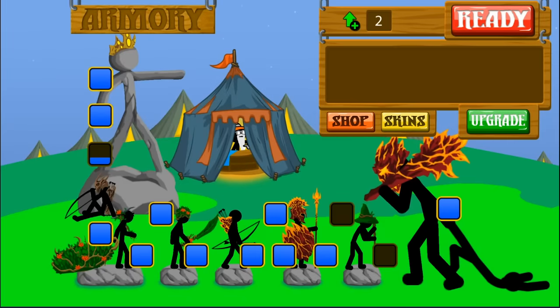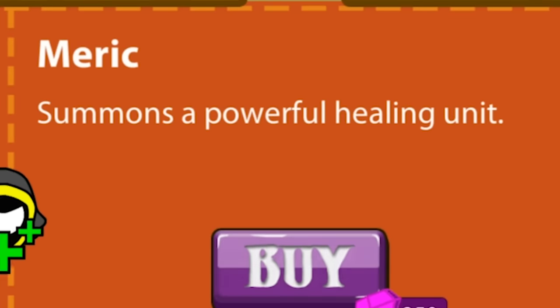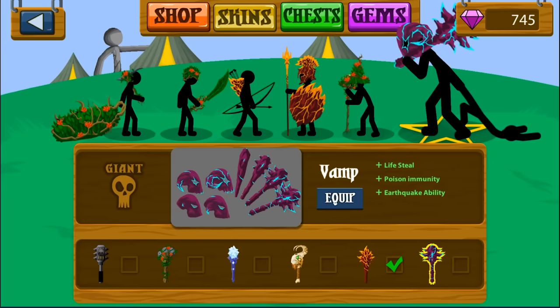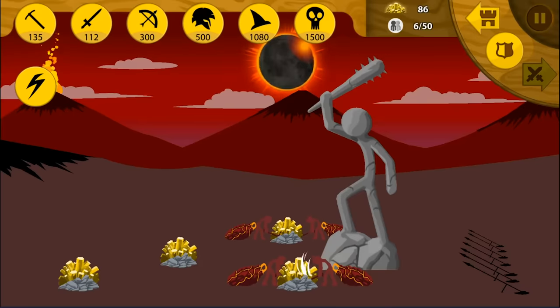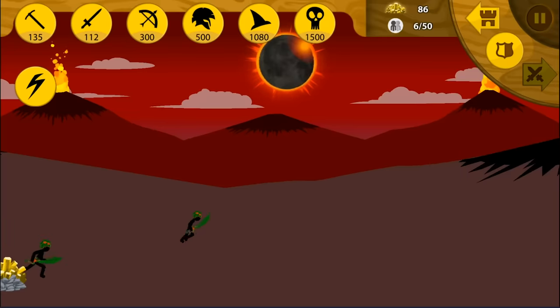The Archidons are back there peppering and damaging him, and a Spiriton to distract. The earthquake ability is tough - Archidons are probably the most effective, but that's not what we're testing today. Let's go to our armory and check our upgrades. Giants are fully upgraded. Summon Griffin the Great, the leader of all giants from the depths of no man's land. Now we're trying the vampire skin.